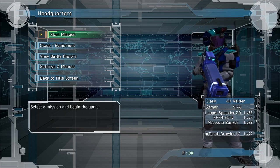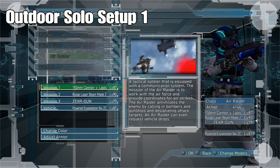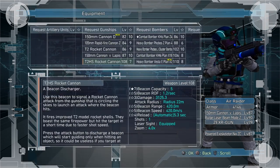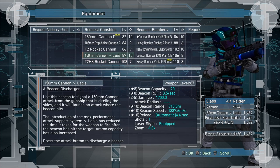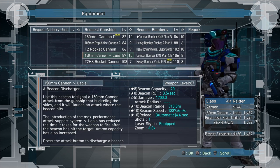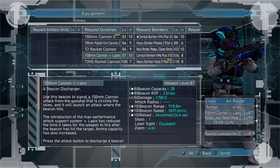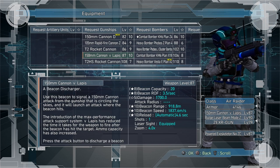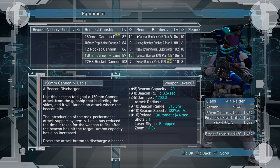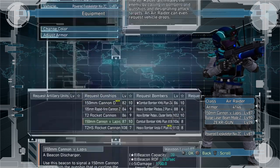So hopefully this will better enable you to go out there with more confidence and tackle these missions solo as the Air Raider. The first setup I'm going to show you starts with the 150mm cannon. You've seen this before when I did the outdoor support video. This shoots out 20 beacons and is set up at 1700 damage. Don't worry too much about the damage — just remember we're talking about a cannon. Whatever level cannon you have, try it out and see how it works for you.